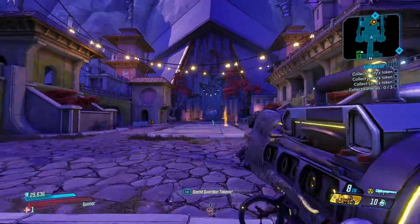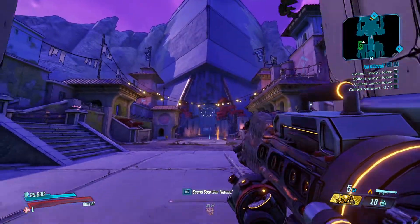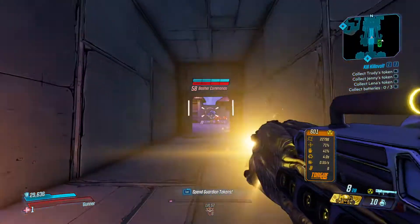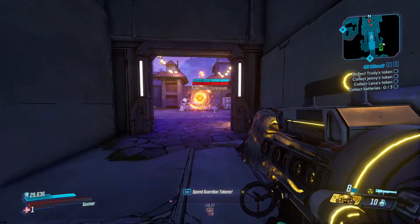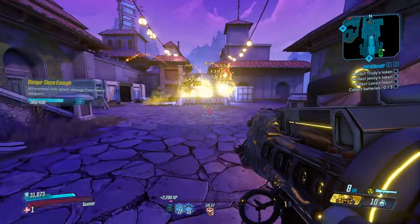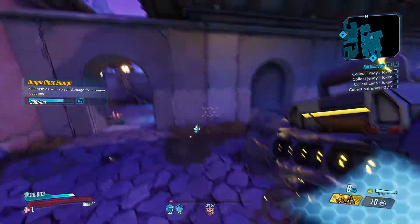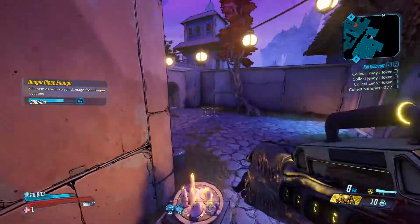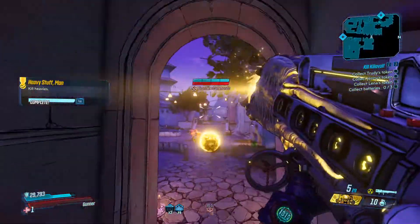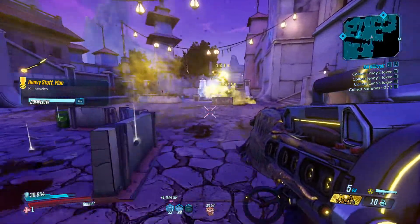If there's a bunch of enemies in a hallway you can just launch it upward and let the homing rockets do all the work. This may be one of my new favorite weapons — it's so fun to use on every character. Like I said, this is my Plan B: if I go down or there's a big group of enemies and I think I'm in trouble, just whip out the Plague Bearer and there's not much anything can do.